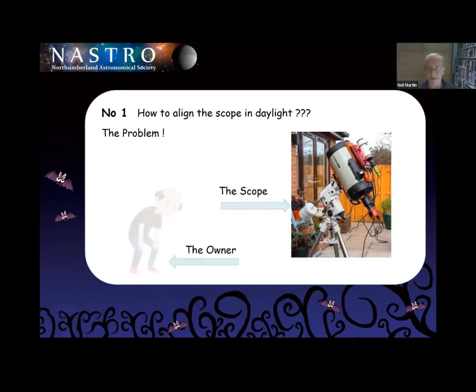My problem is there's the scope and there's the owner. Once the scope's been built, I can't shift it. So if I build it in daylight, I can't then move it to do a polar alignment. And if I wait till night time, those of you that have been around for some time will know I have a great propensity to drop things. About two years ago I managed to drop the scope on the first outing. So I had to come up with a solution on how I could align the thing in daylight.